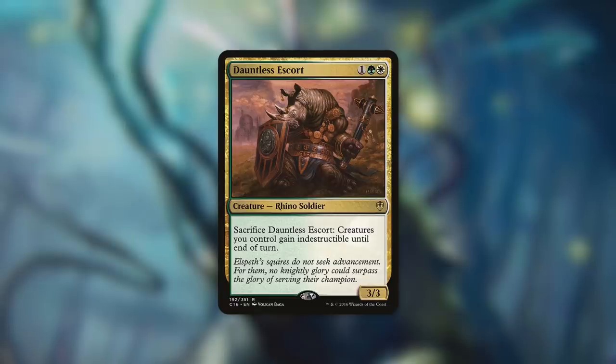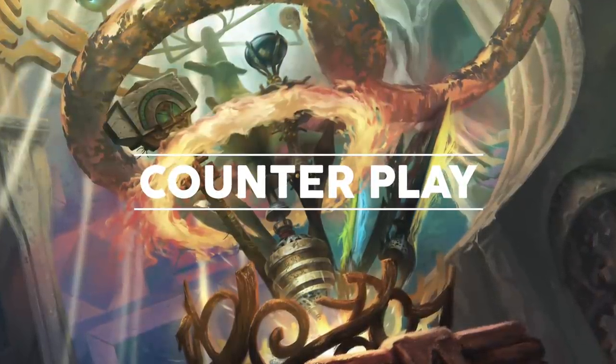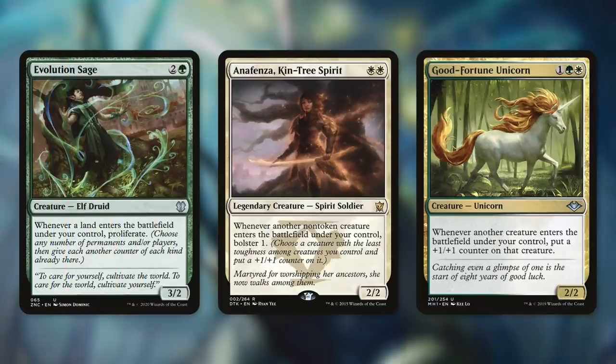Now let's move on and talk about some more ways to get counters that Tyum can utilize. First up, there's Evolution Sage, which says whenever a land enters the battlefield under your control, proliferate. So basically, we can choose any number of permanents and/or players, then give each another counter of each kind already there. So if we've got counters on a lot of our things, we can essentially just double those up just by getting a land into play. And we've got creatures that have ETBs that get more lands into play, so we can really utilize those and get a lot of counters on everything.